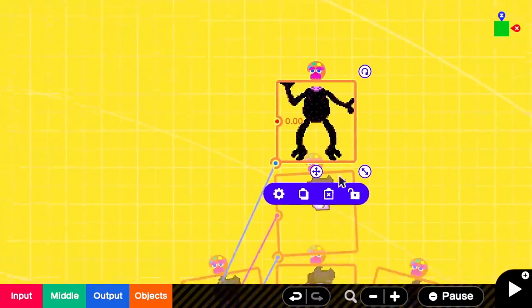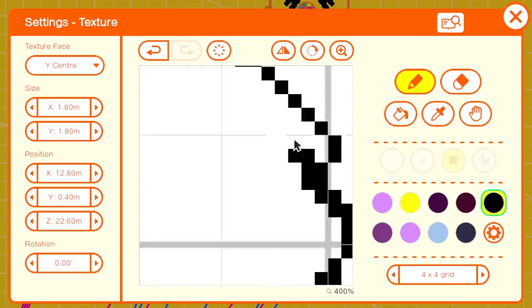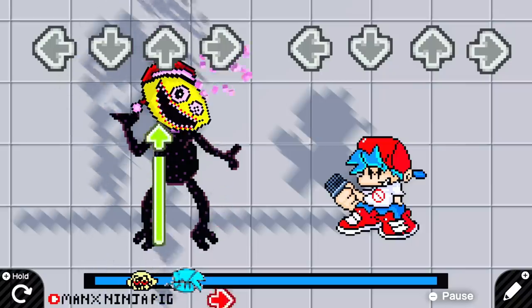Next up: Lemon Demon. Here's the body I made for him - it does not look cursed at all. I decided to make the week 5 version of Lemon Demon where he wears a Santa hat. That was pretty good.